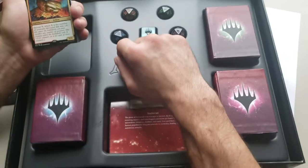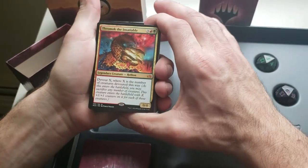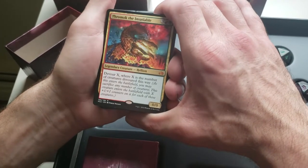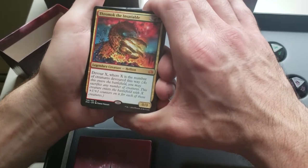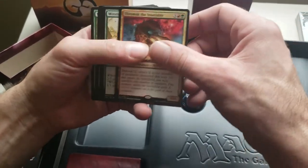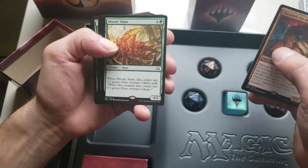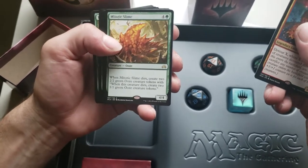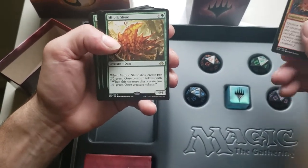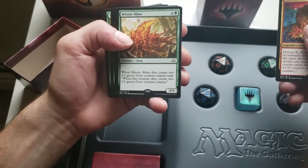Starting on this one is a big hellion — Thromok the Insatiable. He's a legendary creature, 0/0 with Devour X, where X is the number of creatures devoured this way. So however many creatures you feed him, he's that big. Mitotic Slime — 4/4, when it dies create two 2/2 green Ooze creature tokens, and when those die, create two 1/1 Ooze tokens. So really you have to kill him seven times.